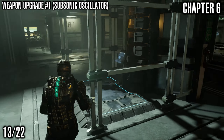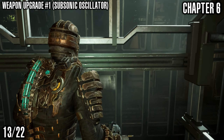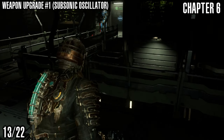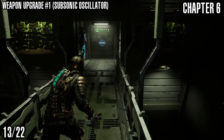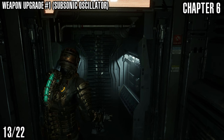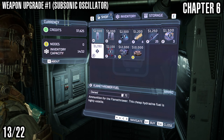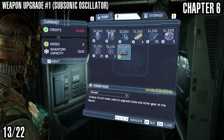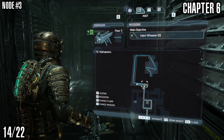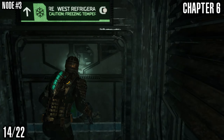So now we've got a weapon upgrade called the Subsonic Oscillator. We're back at that elevator we were at earlier — going to floor 2 this time. I just like to work in areas that are easily identifiable because of anyone using timestamps. You could come from floor 3 to floor 2 to get this one — we're in the same area. To get this one we have to come to the shop; any shop will do. I think this one is for the line gun that we just picked up.